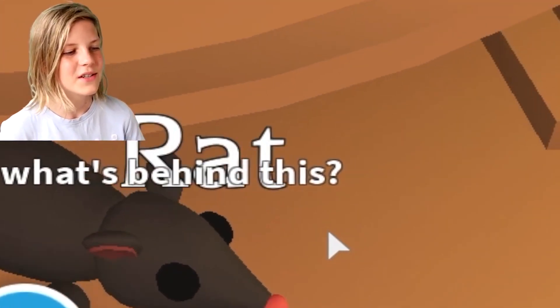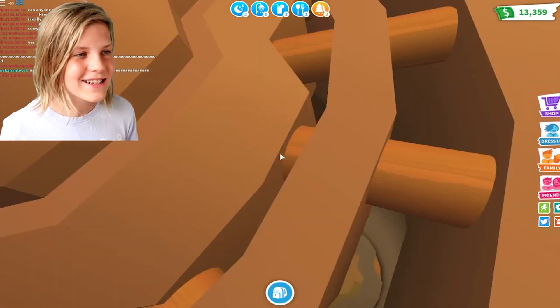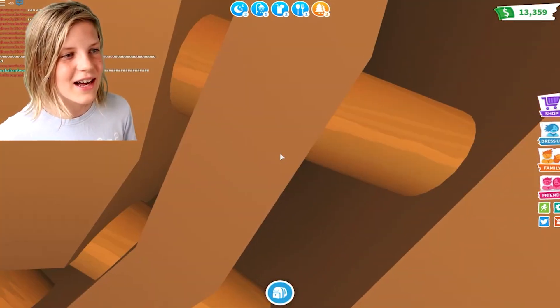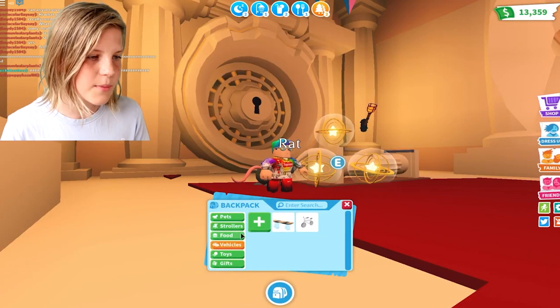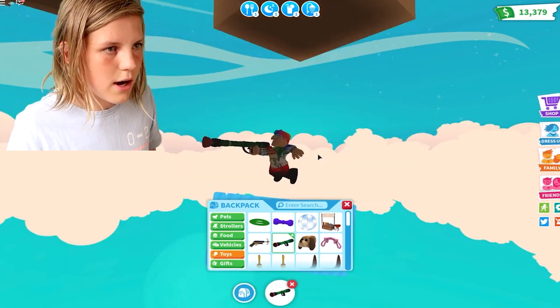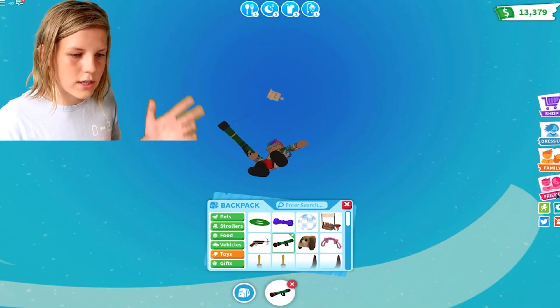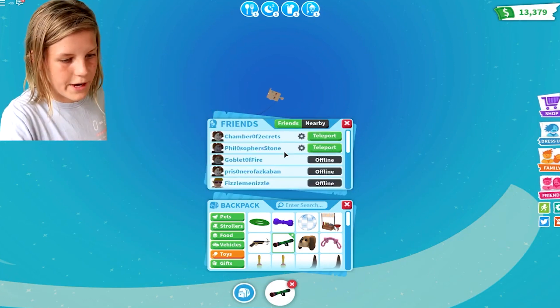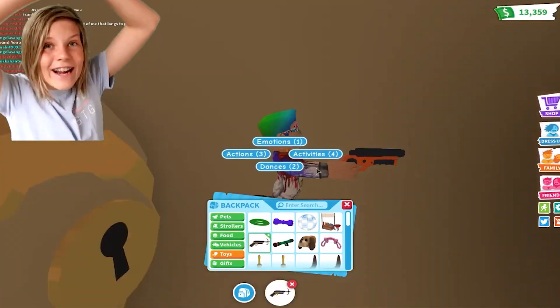A lot of you have been asking questions lately — there's a new update in Adopt Me, a new vault, new stars on the map, new characters. In today's video we're going to be talking about how to crack the vault in Adopt Me. There is a new vault that a lot of people are very interested in, and there have been multiple methods to get in. We're going to show you the most effective and easiest way.